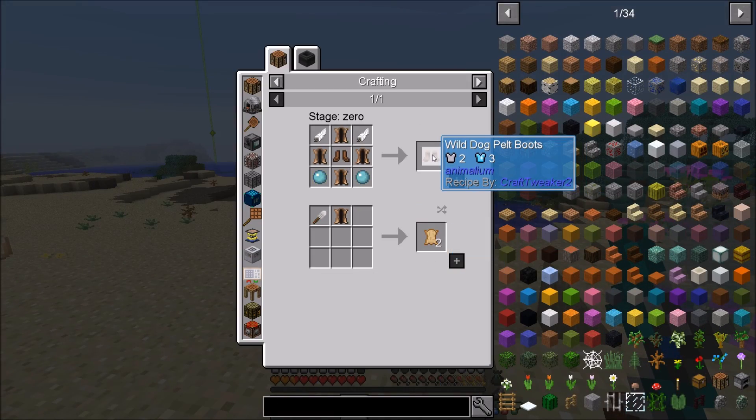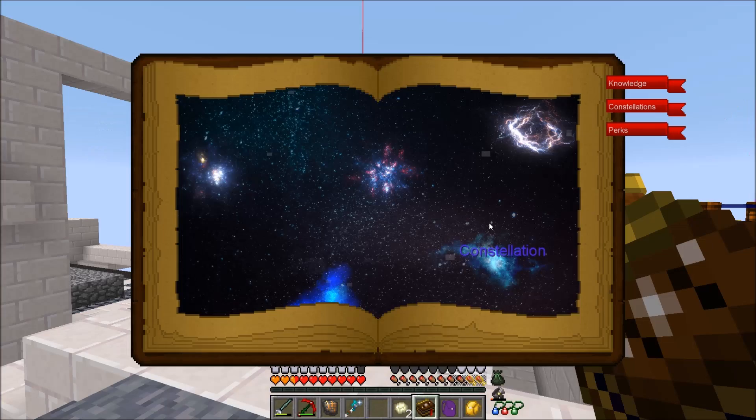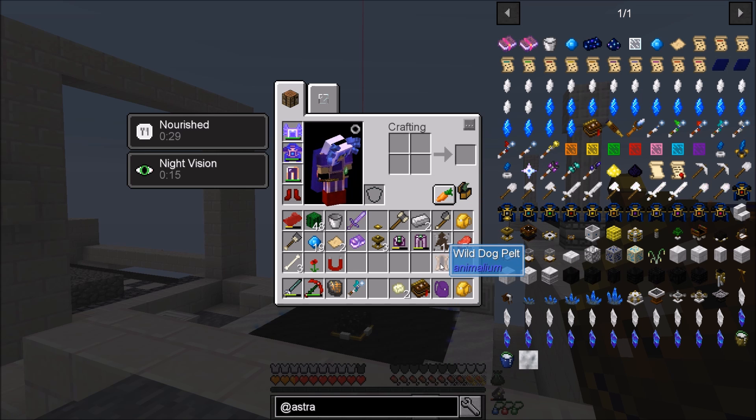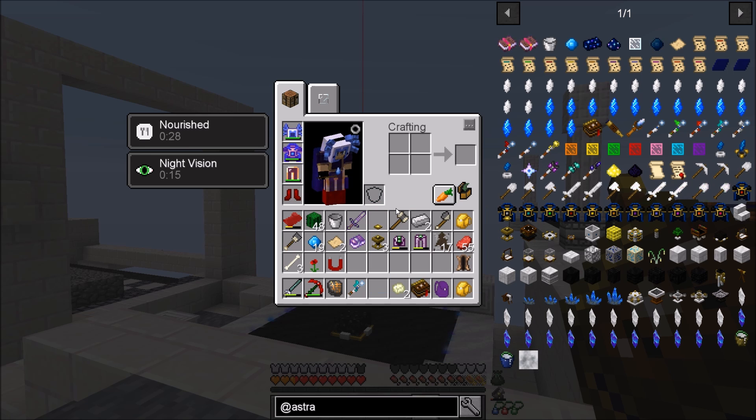I did find one right here near the base but of course I don't get a pelt - these drops are terrible. Even with Looting 3, I need like a bunch of these guys. I need four of them because I'd like to make the wild dog pelt boots. The defense isn't terrible but they have some added effects. I flew around for close to an hour and still just have one wild dog pelt - I killed close to 20 of them with Looting 3. I don't know if Looting 3 doesn't really affect it, or if the drop rate is just abysmal.